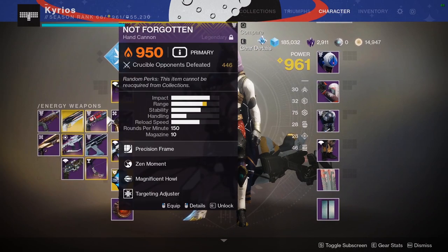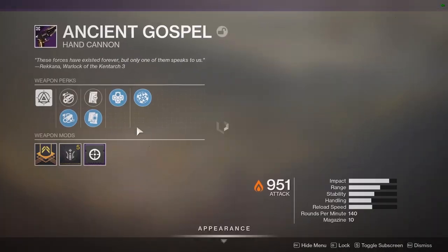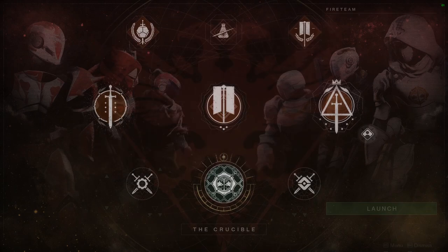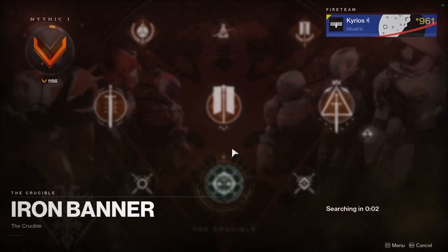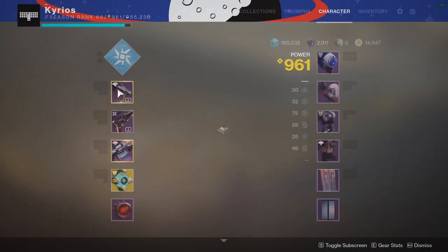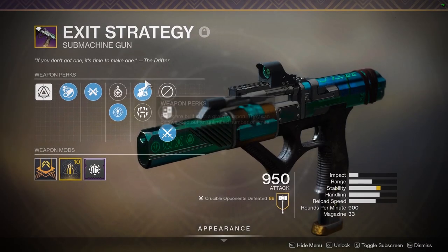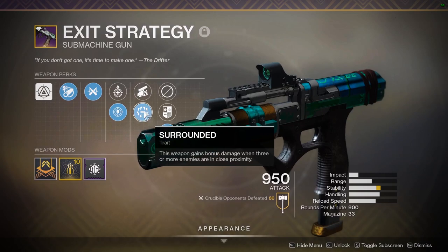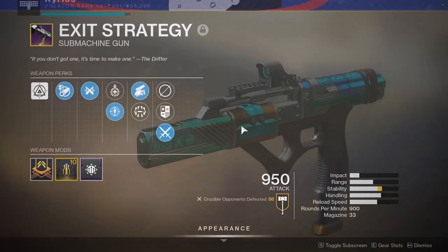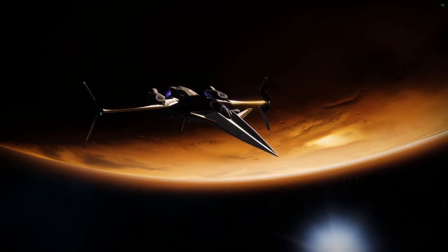I was doing the raid last night, which is why I stayed up late. Anyway, I'm going to go into Iron Banner to show how the gun works there, and then launch a Vanguard strike to show it off in PvE. Since it's PvP, I'll run Swashbuckler.